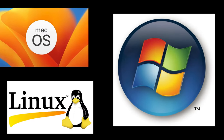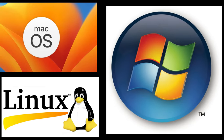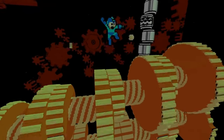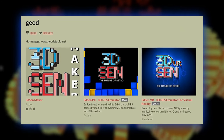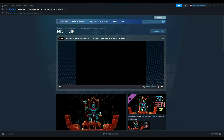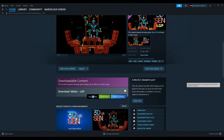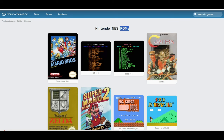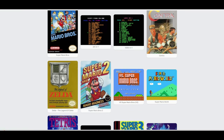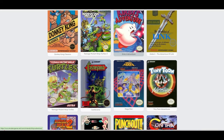3DSen PC is the non-VR version that runs on Windows, MacOS, and Linux PCs. To configure and play, purchase and download 3DSen PC from Steam, itch.io, or the official website. Launch 3DSen PC — it does not come with any game ROMs, so you will need to provide your own NES ROM files. Click Load Game and select the NES ROM you want to play. 3DSen will automatically convert the game into 3D in real time.